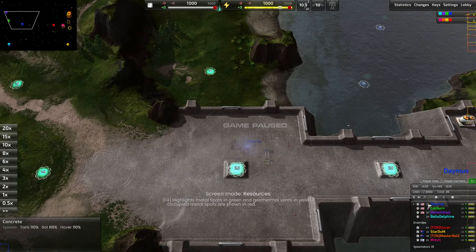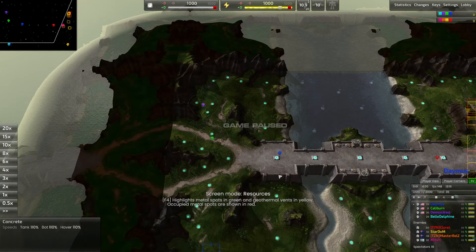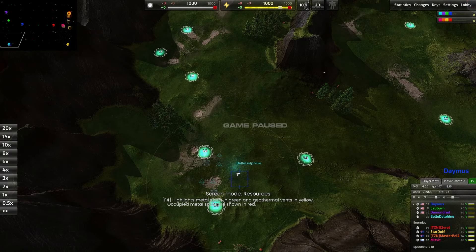On the left-hand side starting at the very front we have Damis, a very high-rank player — rank 33. I've enabled skill rating values for all my games going forward. Behind him we have Calaburn playing the middle spot. We have Demon Dread playing the northern area, potentially contesting the seaways or supporting Damis. And down at the bottom we have Belladelfine — shout out to her.